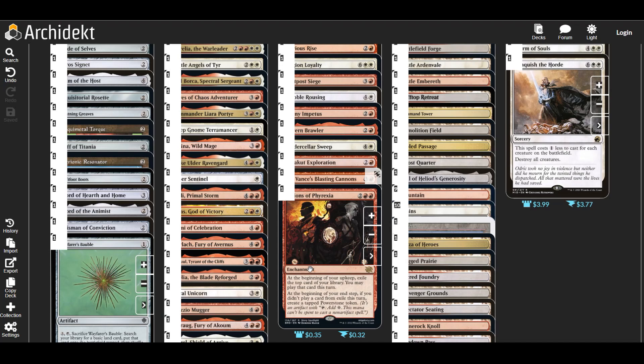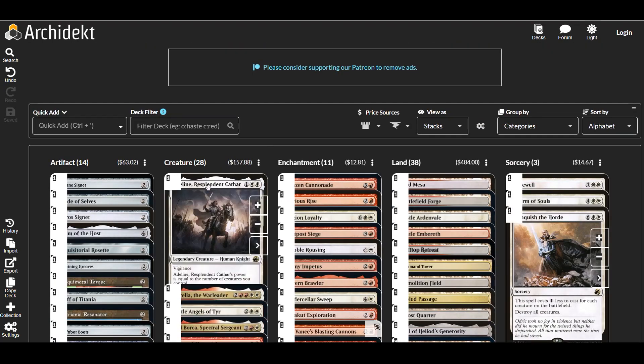Visions of Phyrexia: at the beginning of upkeep we exile the top card of our library and may play it this turn. At the beginning of the end step, if we didn't play the exiled card this turn, we create a power stone token. That can help us ramp into more things later — we mostly want it for the exiling effect.